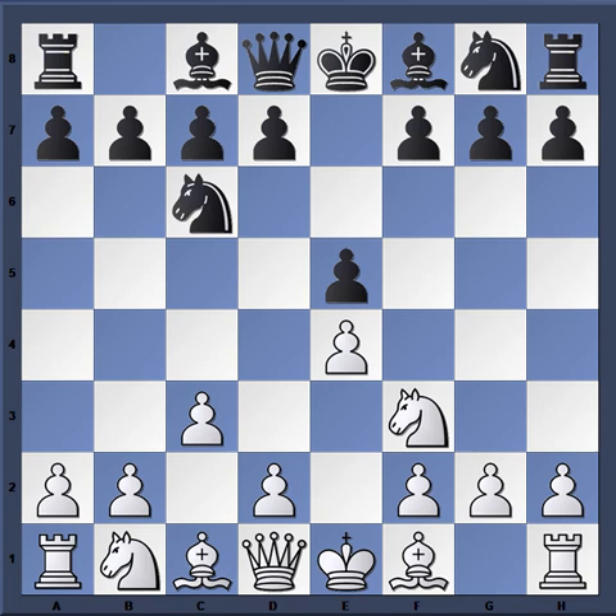After C3, black has different options. He can play D5 right away and benefit from it, because after E takes D5 it breaks down white's center, and the queen doesn't suffer a loss of time after being on D5 following a move like Knight C3, since the C3 pawn blocks the natural square of the knight. Another option is just Nf6 — notice the E pawn is not defended at all.